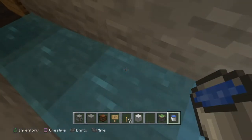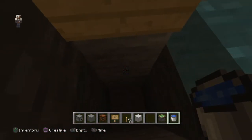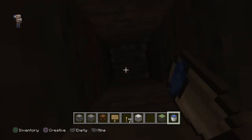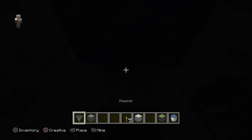Now for the kill chamber we're going to dig down 23 blocks: 1, 2, 3, 4, 5, 6, 7, 8, 9, 10, 11, 12, 13, 14, 15, 16, 17, 18, 19, 20, 21, 22, 23. Now let's make some room here. On the bottom we're going to put a funnel — what I call them, hoppers — and then we can get rid of some of these blocks.